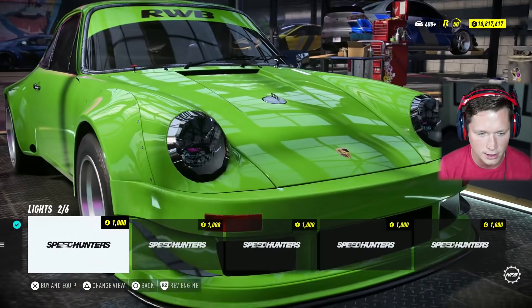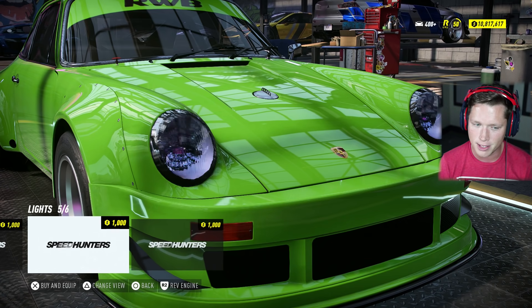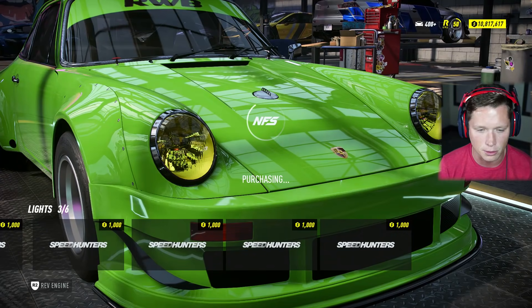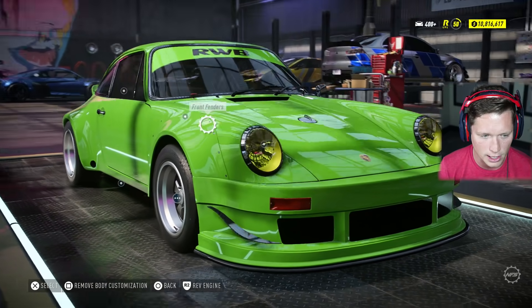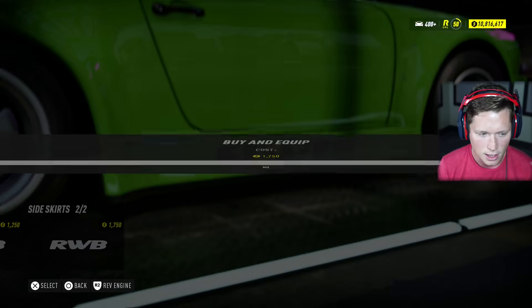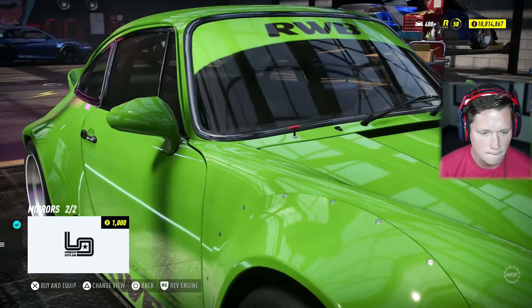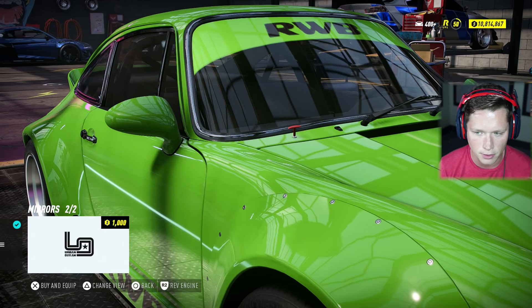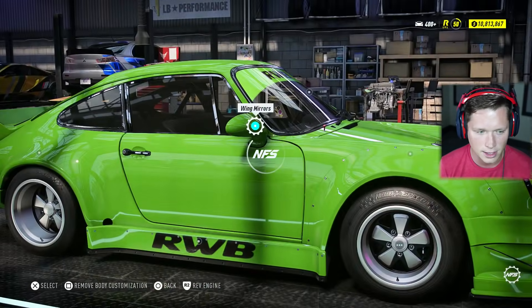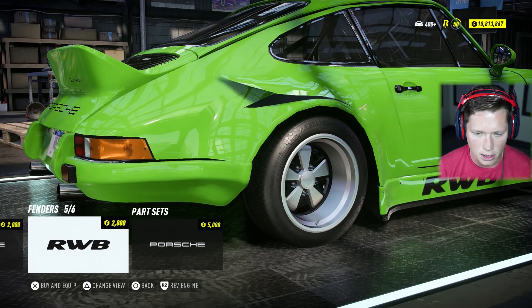Do we want to do anything to the headlights? We could darken them out. We could give it more of like a yellow. That actually might be kind of interesting. We're going to go with the yellow headlights on there. Now we're going to get to our side skirts. I'm going to go with the bolt-on type look mirrors. Definitely going to want to put two mirrors on there — it only had one mirror to start off, which is kind of interesting. Wide body RWB.